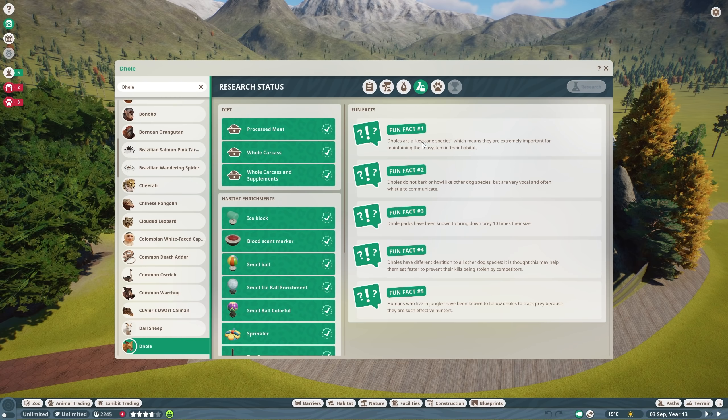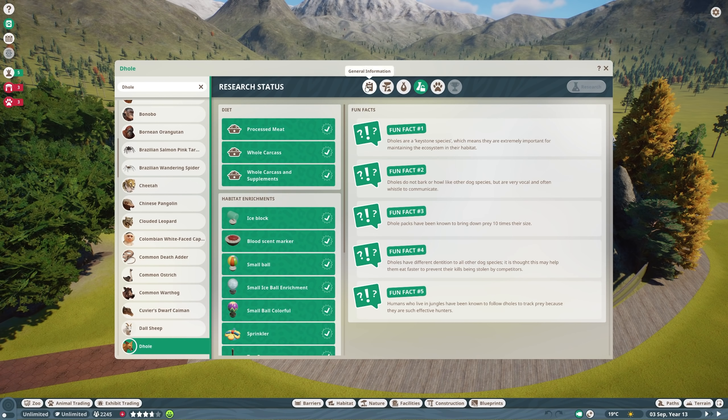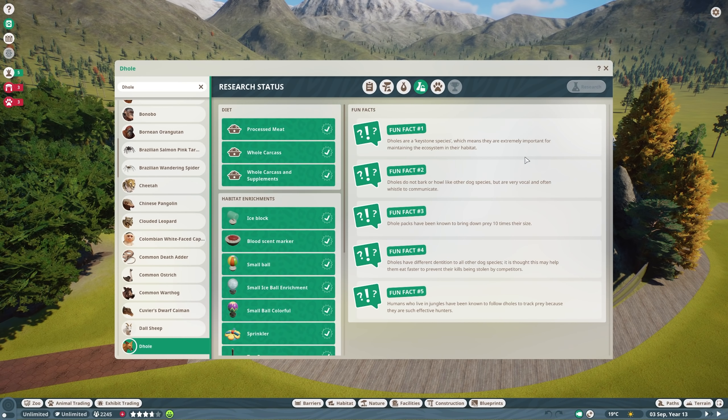Fun fact number two: Dholes do not bark or howl like other dog species, but are very vocal and often whistle to communicate. Really? That is a fun fact — it just stopped me in my tracks. Fun fact number three: Dhole packs have been known to bring down prey ten times their size. Now, that's wild. Fun fact number four: Dholes have different dentition to all other dog species. I assume that's something to do with how your teeth are distributed — how many molars versus canines. It is thought that this may help them eat faster to prevent their kills being stolen by competitors.